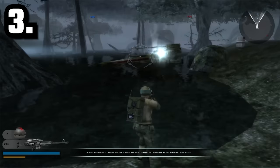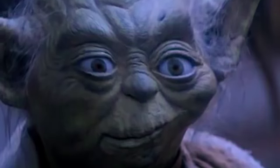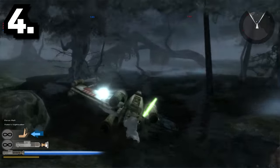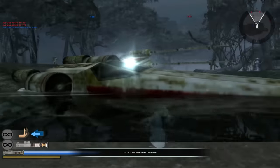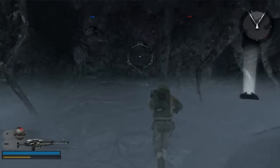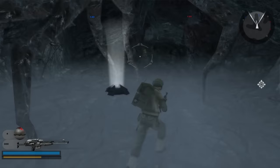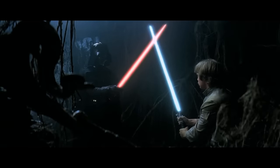On the Dagobah map, you can actually find an X-Wing that's stuck in the swamp, which is a reference to Luke's X-Wing being stuck in the swamp in The Empire Strikes Back. And if you strike this X-Wing on Dagobah in Battlefront 2, it sparks, just like a regular vehicle would if you hit it in-game. If you go down into the cave on the Dagobah map, you can actually hear Darth Vader breathing — another epic reference to The Empire Strikes Back.